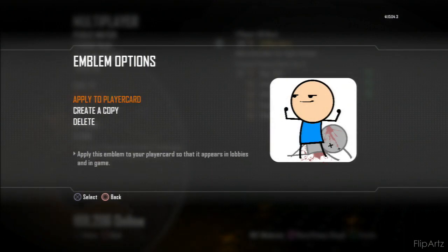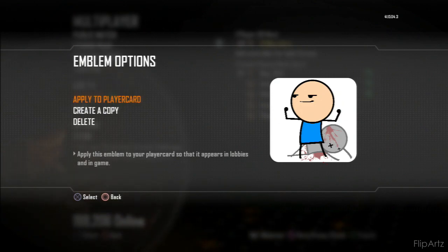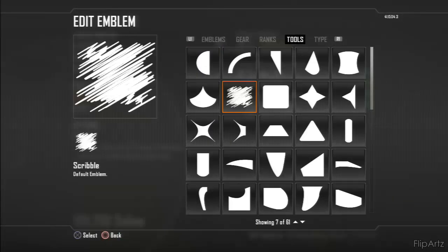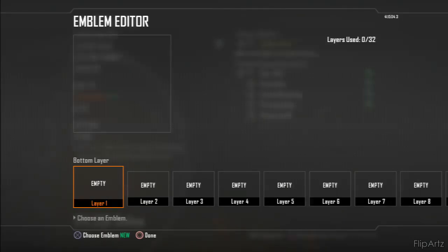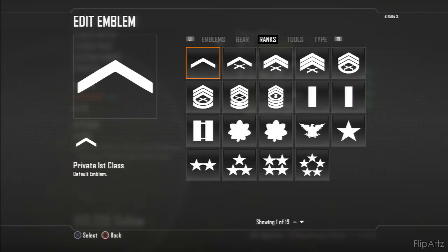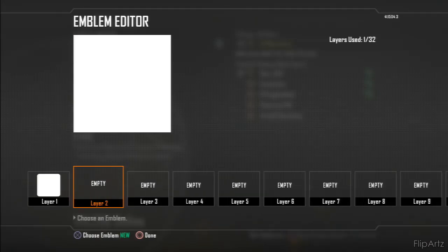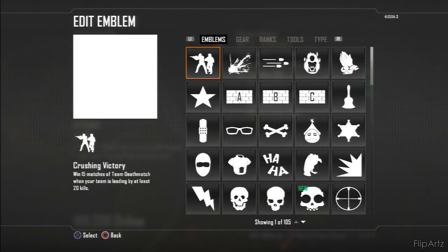I'm gonna show you guys pretty much how to do the basics - how to make the body and just a regular face, not this specific one, and how you guys can change it up however you want. In the back I have a dead guy with a gunshot wound to the head and some blood splatter, so you can be really creative with it. Let's get to it - go to new emblem, and what I like to do so I can see everything is go to tools, grab the round square, and just enlarge it. Then we'll go to layer 12 and start there.